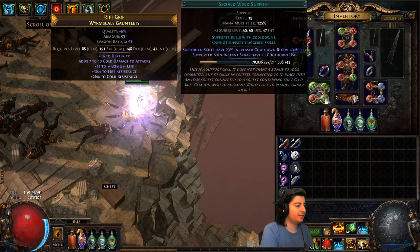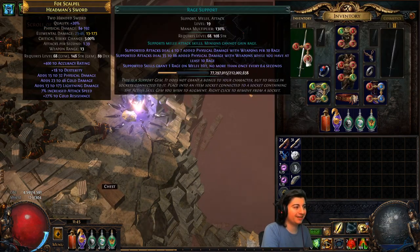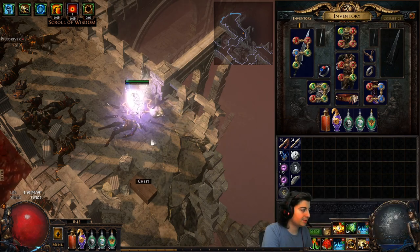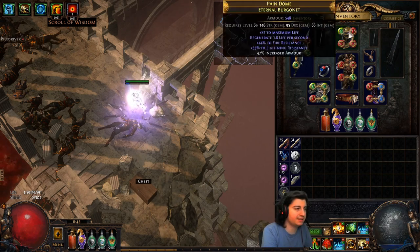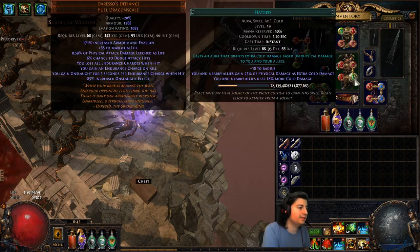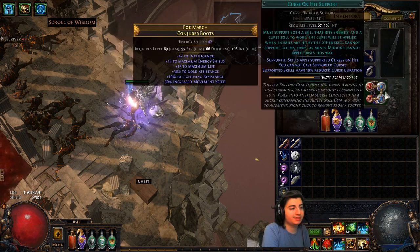A sloppy video moment — I didn't finish going over all the links. Dash with second wind and seismic cry can be a three-link. I'm just leveling hypothermia here, being lazy. Herald of ice you can link with some other stuff if you don't want to use blood and sand, though blood and sand makes sense for an area damage build. My vaal warchief is with melee splash. Hatred and blood and sand as auras — you can maybe put these in an enlighten eventually.